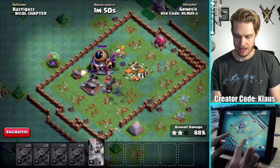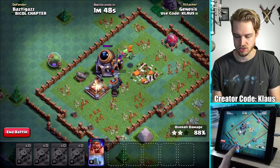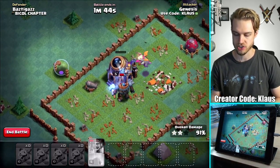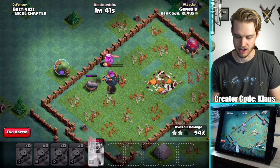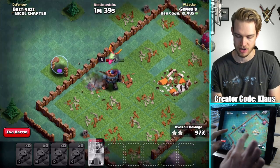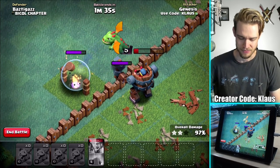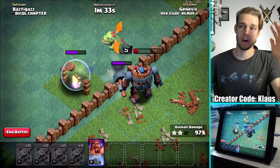I'm going to pop his ability here in just a moment, and that should be it. There's no buildings in the corners, so we are golden. That's awesome. Good job, troops — you guys did amazing. Really only down to one Baby Dragon left. Crazy. But there you go — 3-star, not bad.